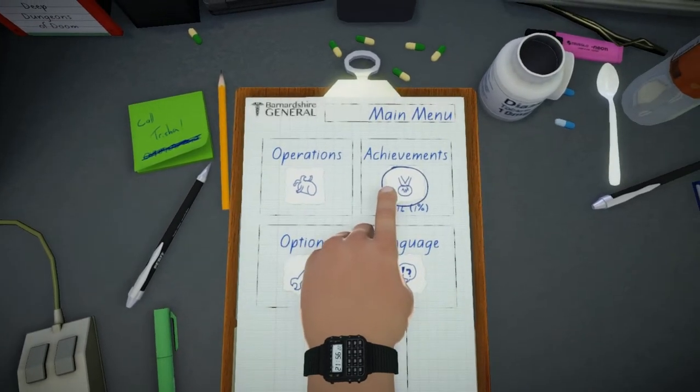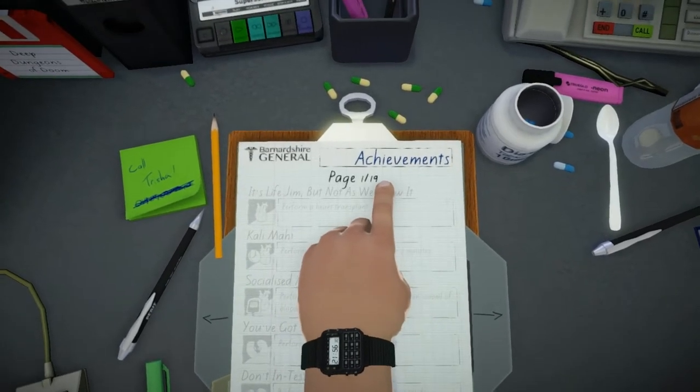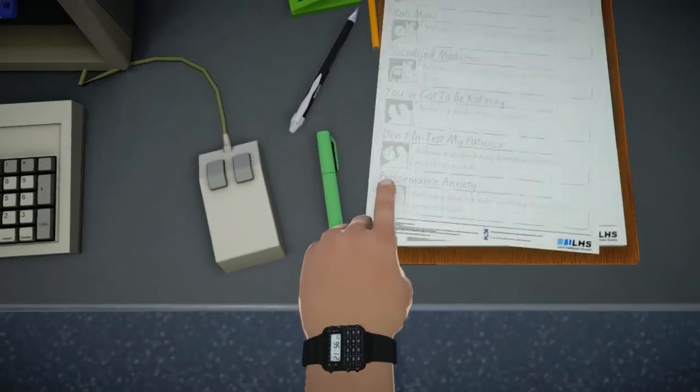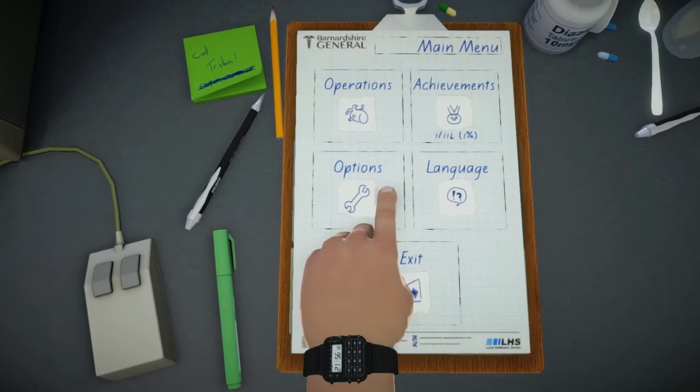There are 42 new achievements you can unlock, and I am going to show you just this - there are 19 pages now. That's pretty cool because new achievements mean more playing time.